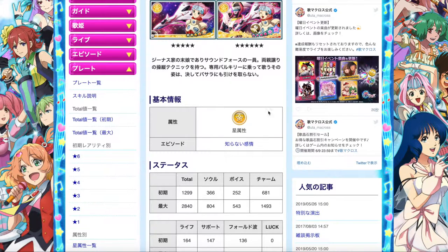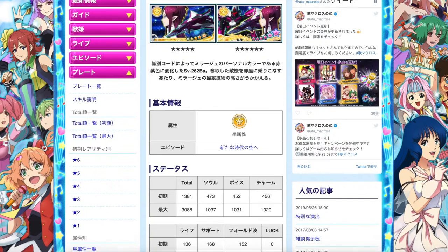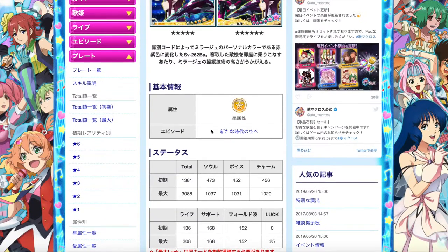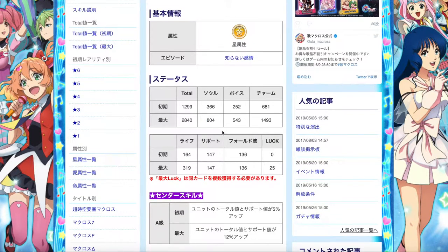Let's take a look at Milane's one first. The episode plate belongs to the star element, with a total value of 2840, focusing more on charm and a bit of soul. Mirage is also of the same element, so element-wise, you don't really have to choose based on that if you're planning to use these plates for high score purposes. The only thing that matters is the stats — and Mirage's immediately off the bat completely outperforms Milane's episode plate.